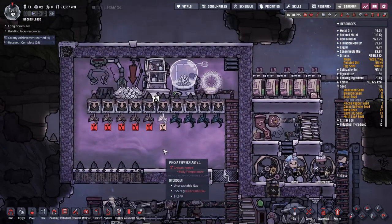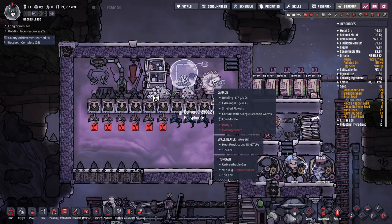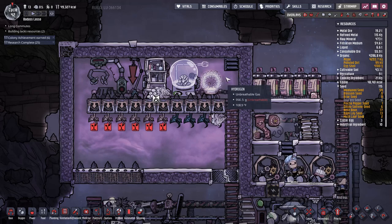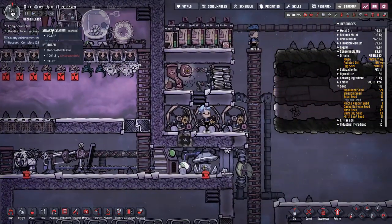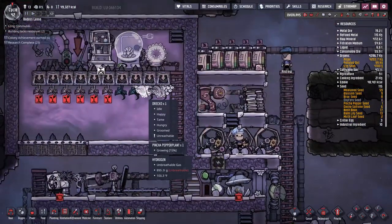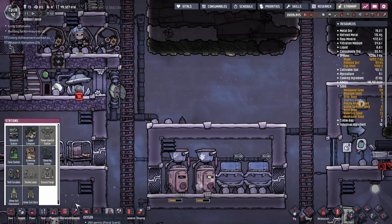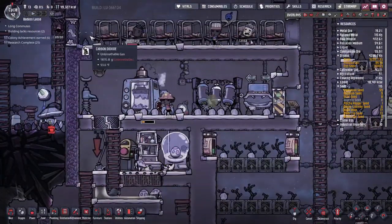Excellent, we captured our Draco. Now if somebody would just actually deconstruct these things — oh yeah, you don't like it in there, too hot. We're going to need atmo suits to really do this thing properly, and now that we have a little bit of reed fiber and we can shear a Draco, we can get into that. We need more refined metal — Shona, you're helping us with that, thank you very much.